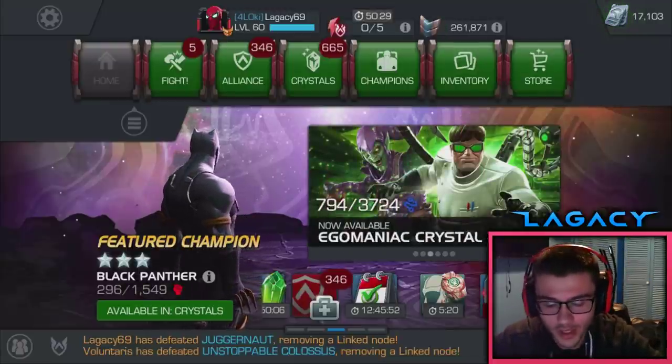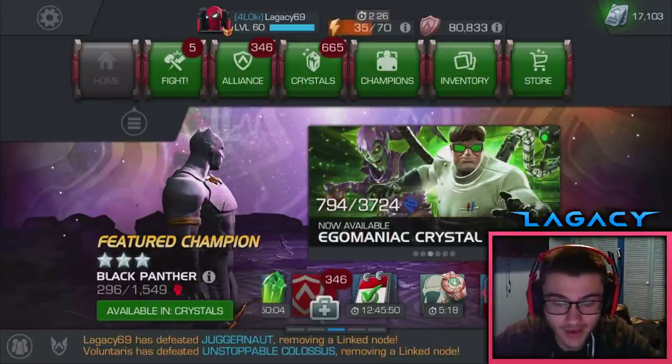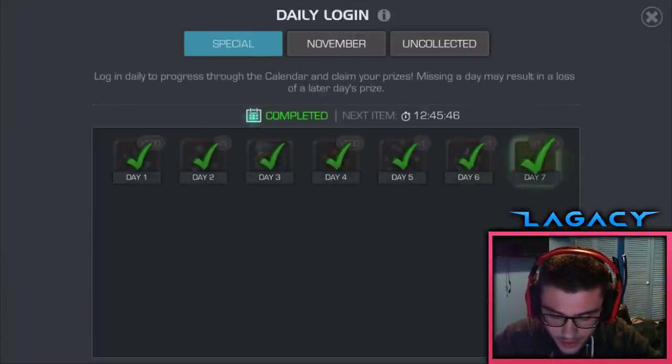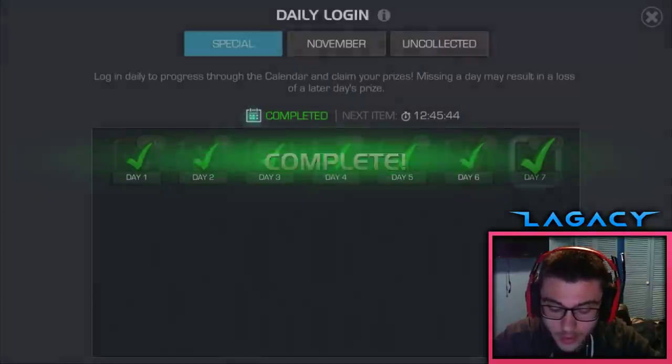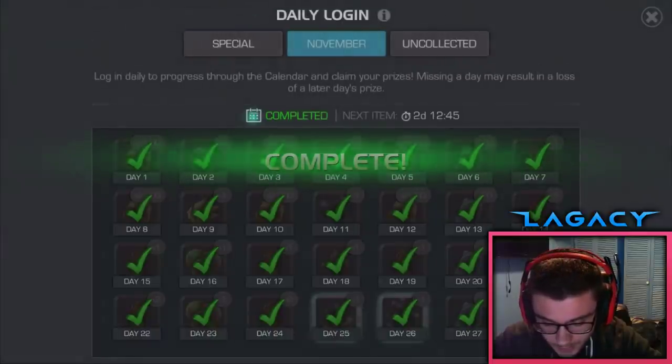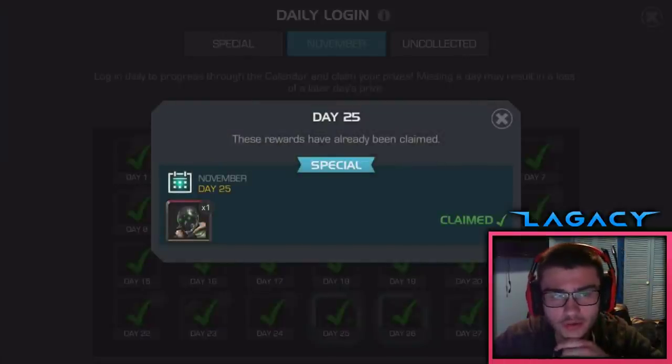What's going on guys? It is 4 in the morning so I can't talk too loud right now. The calendar here, this calendar's ended, and if we hop over to the monthly one, this one's also over. We actually got two login crystals this month — I don't think that's ever happened in one monthly calendar. Correct me if I'm wrong, guys, but I don't recall that ever happening.